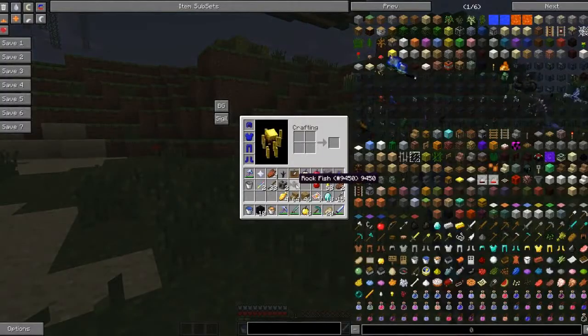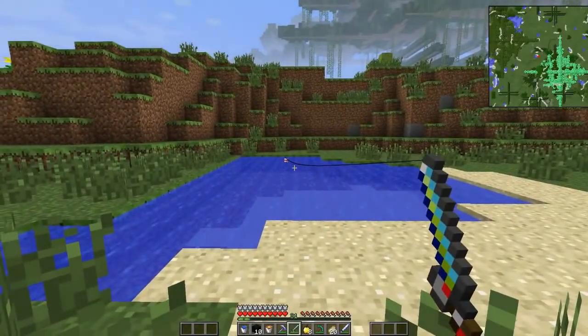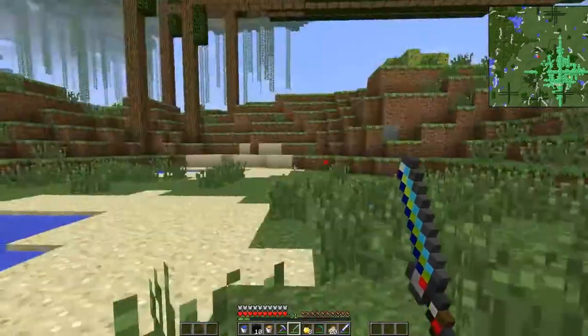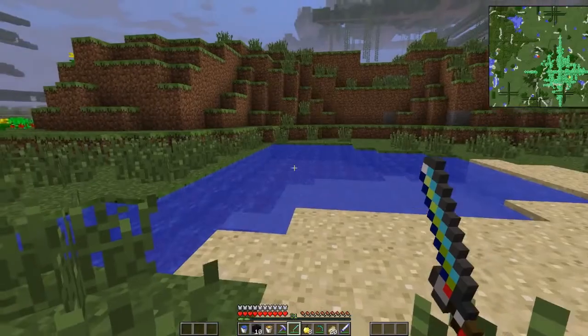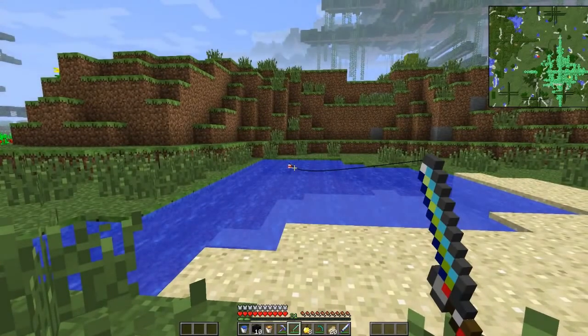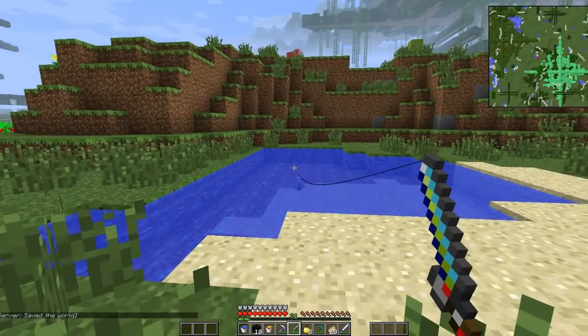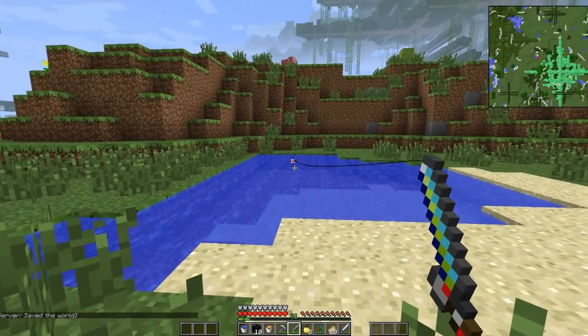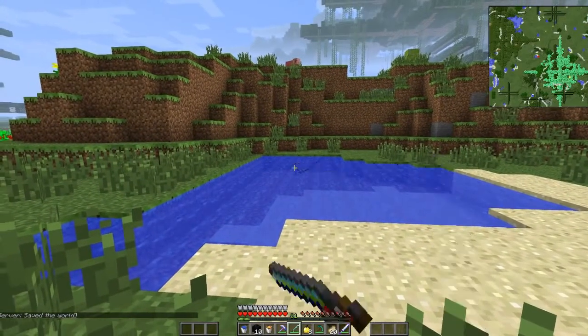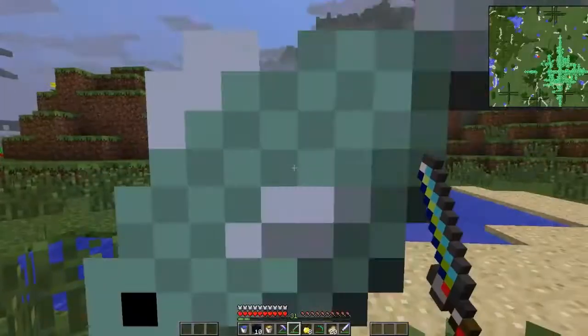Whoa, what did I get? I got a rock fish. Okay, what were we doing again? I'm using my ultimate fishing rod. I got a pink fish. Oh yeah, we're going to the Nether and stuff. Alright, let's go to the regular dimension portal. It's like instant — look at all these! I got a gray fish, a pink fish, a black fish, a rock fish. I'm just going to leave all those. Where do you want to go? Let's try the Nether portal in the regular dimension.